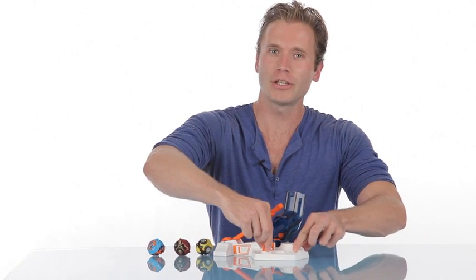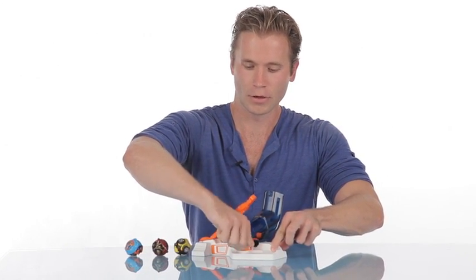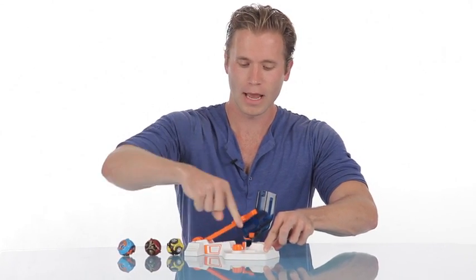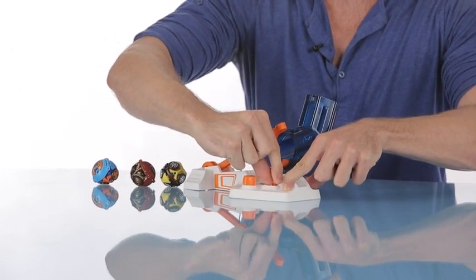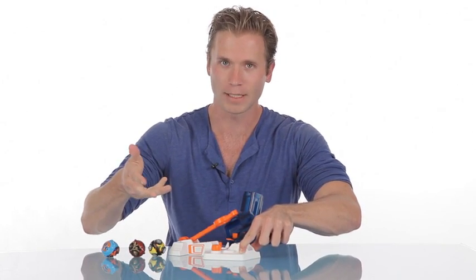Come around here — this changes the launch angle. You can go really high or really low. And this is the power button: all the way back for maximum power, all the way forward if you want less power.